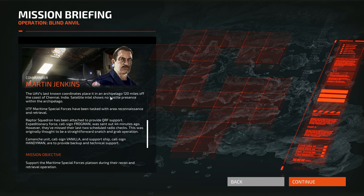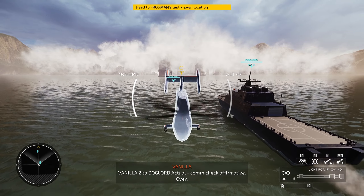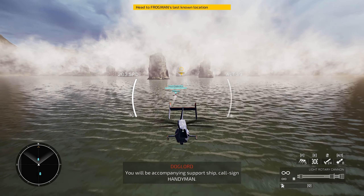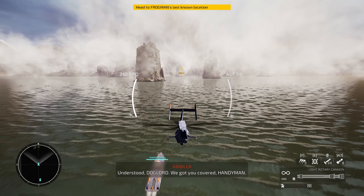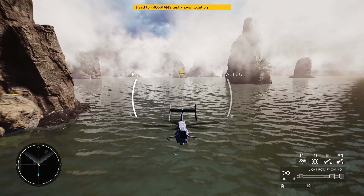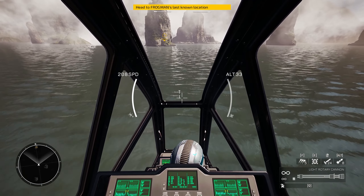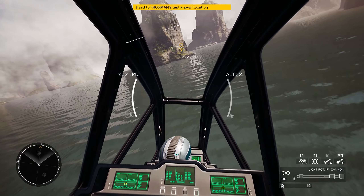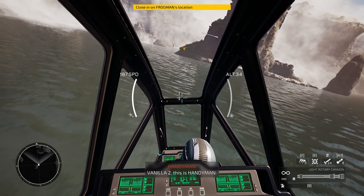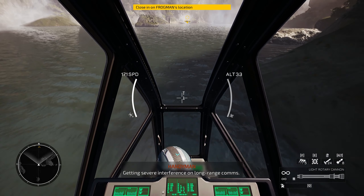Raptor squadron has been attached to provide QRF support. The expeditionary force call sign is Frogman - where do you get these names? This was originally a straightforward snatch-and-grab operation. Now Vanilla and support shift call sign Handyman - technical support. Dog Lord, you've got a big boat. We're about five thousand meters out - five clicks - it's gonna take a minute.